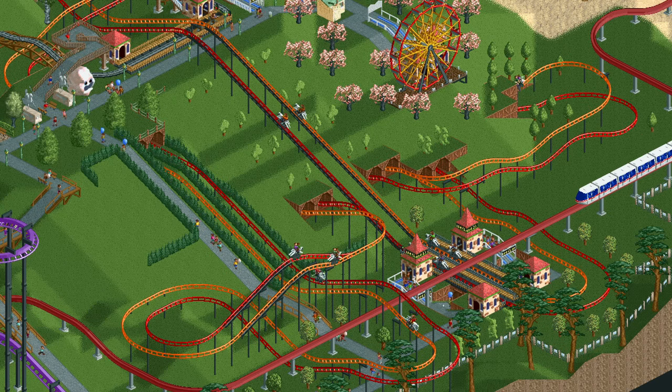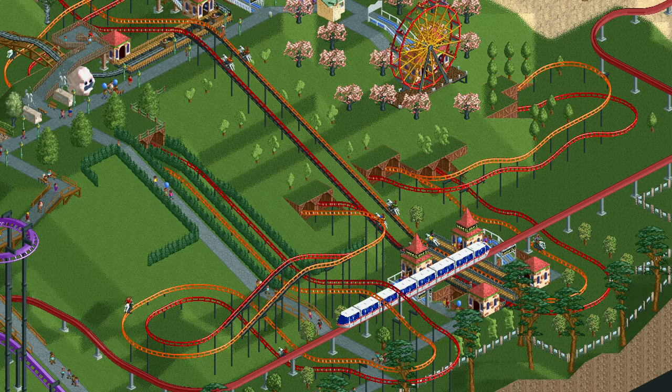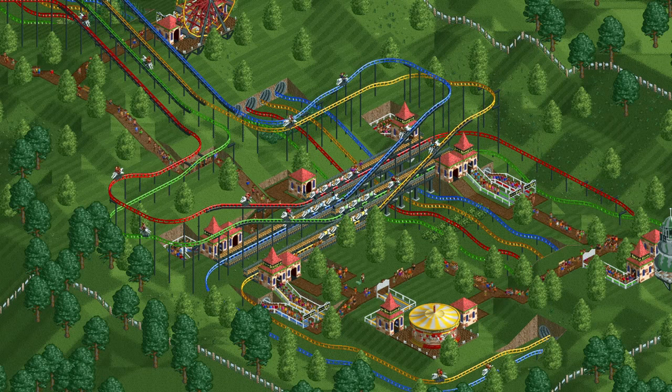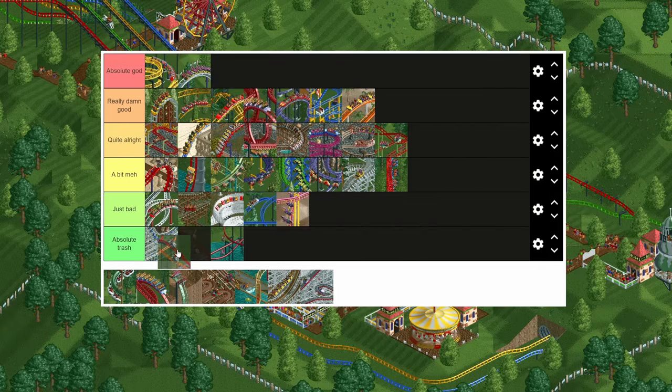Do you want a mini suspended coaster but a bit better? Well that's basically what the steeplechase is. The trains are a bit heavier so they lose less speed, and it has a bit better stats, but otherwise they are pretty much identical. Therefore the steeplechase is the second worst coaster in the game.